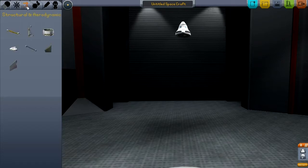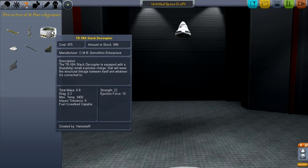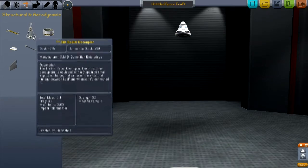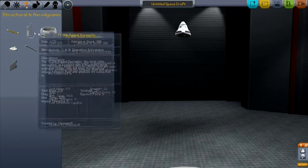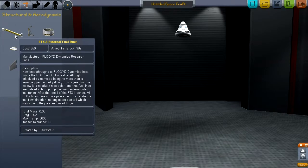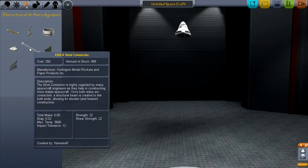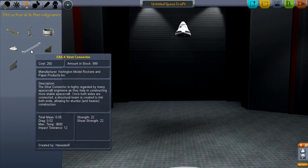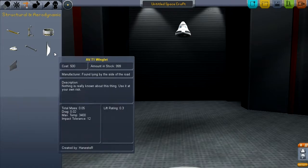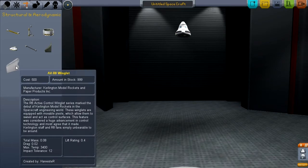The Structural and Aerodynamic tab allows you to connect various things together. You have a decoupler, which lets you jettison sections once they've run out of fuel, and a radial decoupler, which lets you attach things around the edge of something instead of directly underneath. There's also a fuel duct for connecting fuel to engines, a tri-coupler (one on top, three on the bottom), strut connectors for stability to stop things wobbling, and winglets which are supposed to add aerodynamics.